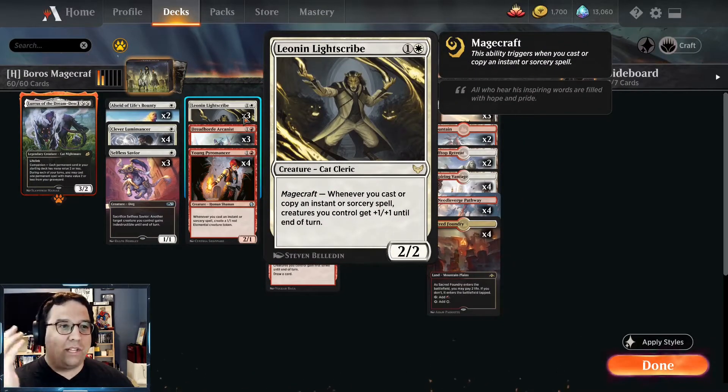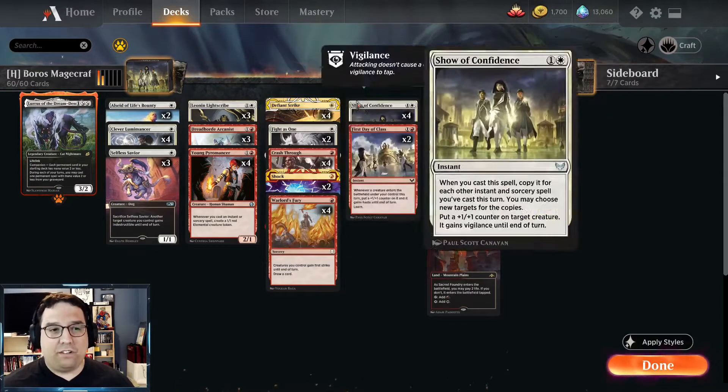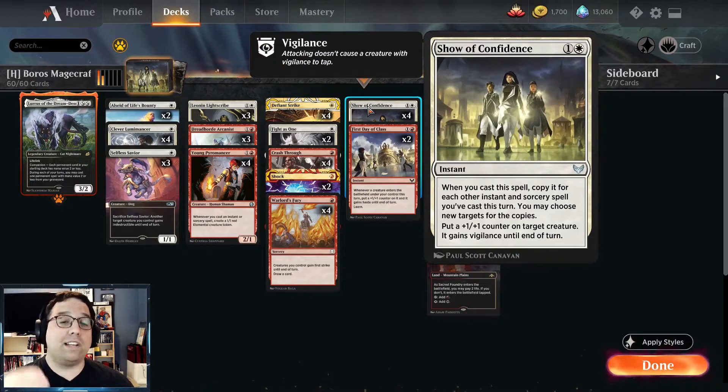We mix that with another super awesome card: Leonin Lightscribe. This guy pumps up each one of our creatures, and it also works with copies. That brings us to the second interesting card: Show of Confidence. I think this card is slightly better — that's why we're playing four Show of Confidence versus two First Day of Class.